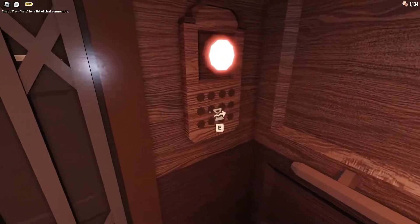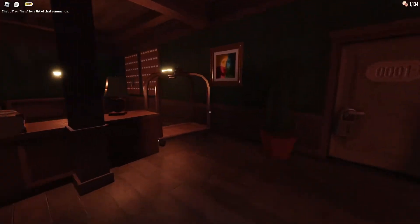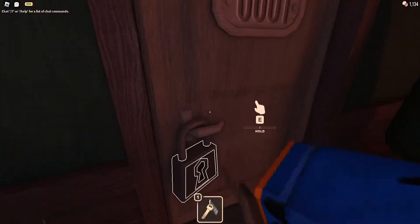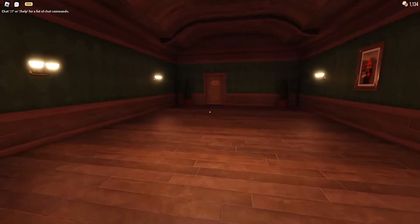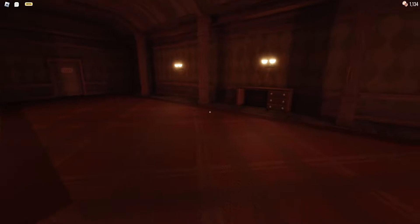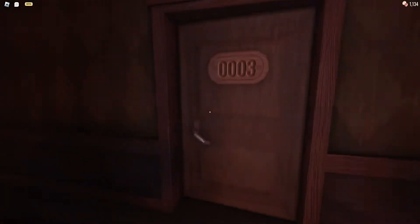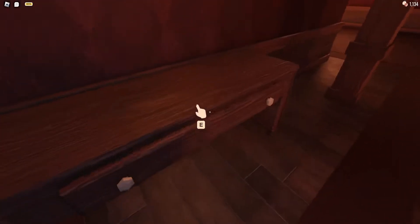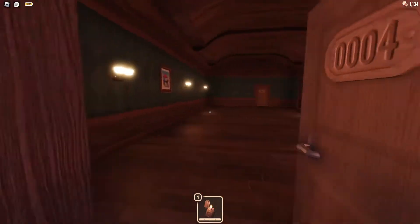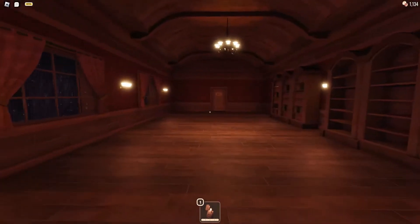Alright, here we go. Here begins our journey from Doors 1 to 100. The thing I'm fearing the most right now is Screech because sometimes I feel like when I look at it in the eye, my crosshair is not on him but it still attacks me. And then the final boss — I think I know how to do it, but I'm not too sure, so hopefully I don't choke. It is what it is, let's get it.